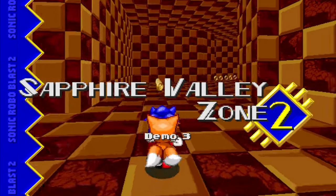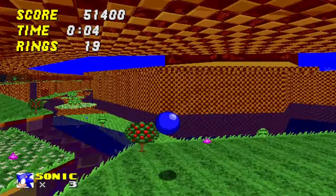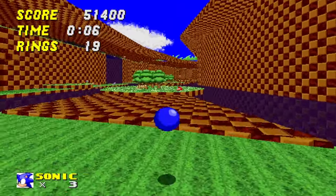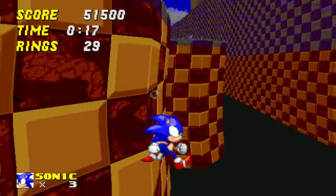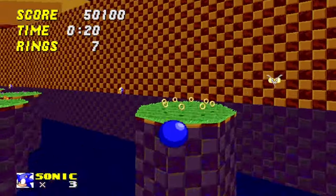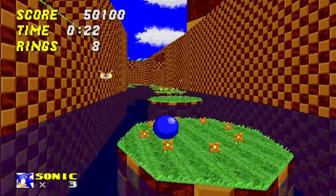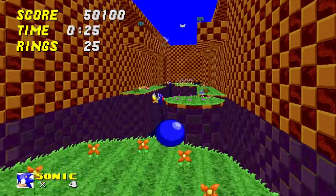Sapphire Valley Zone Act 2 is a nice change of pace from Act 1 as the level design opens up considerably here. However, it still has a number of issues. For one, it suffers from another SRB2 pet peeve of mine, which is putting water over a death pit. What's the point of having water there? Just have the death pit if you want to kill me that badly. Having water there makes me think there's an alternate underwater path or some kind of safe ground down below — the water only serves to mislead you.